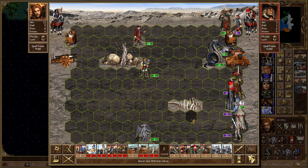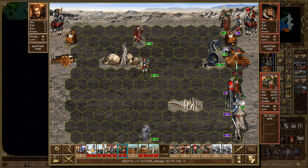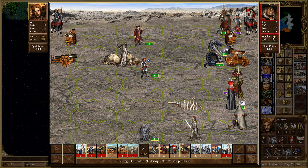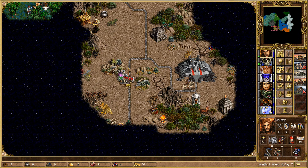Our Gargoyles actually missed their turn, which means the Giants are now free to come out and attack — and that's really unfortunate because we're definitely going to take some losses to those. But they actually go for just the one stack and then they flee, so that went completely fine. Perfect.